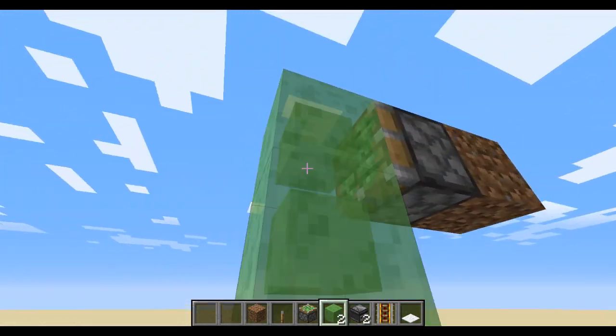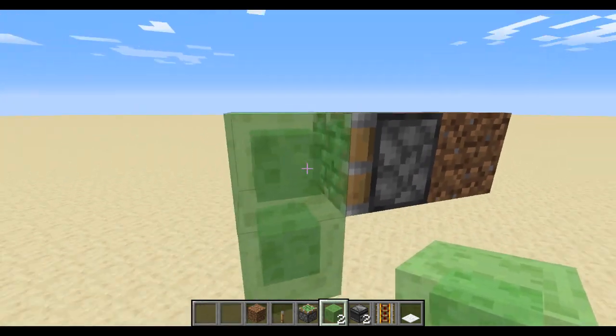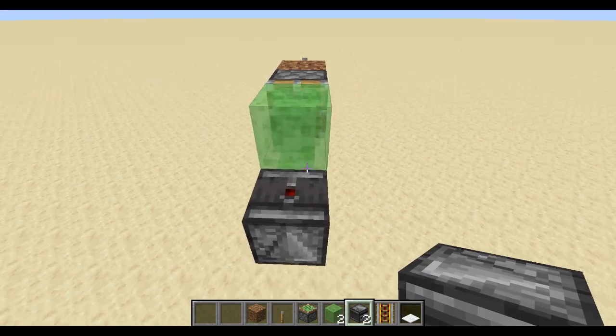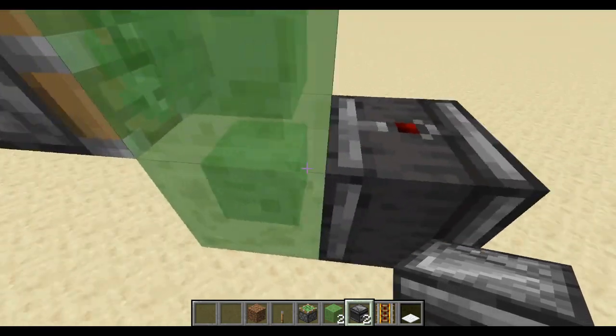Next to that, you place a slime block in front of the sticky piston, and an observer like so.